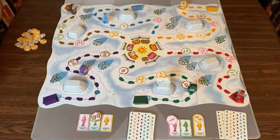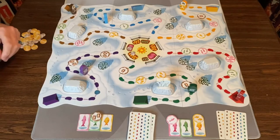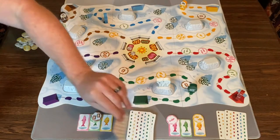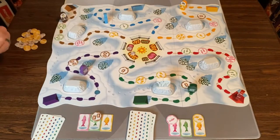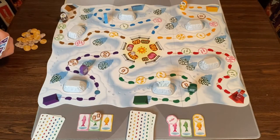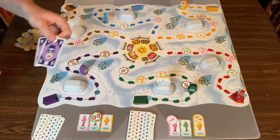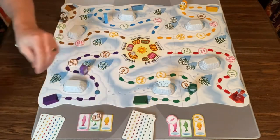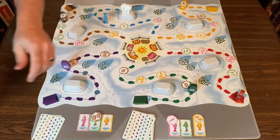Back to me — I move brown two and draw a card. This player really wants to move green, so they play two purple ones and also get to move the polar bear. They move two spaces and draw their cards.